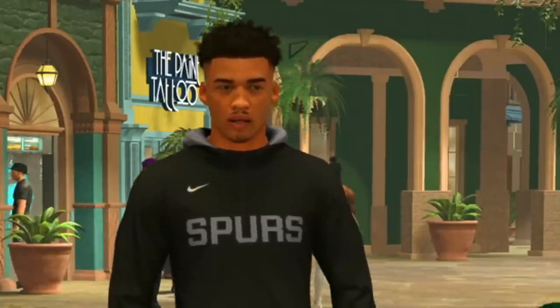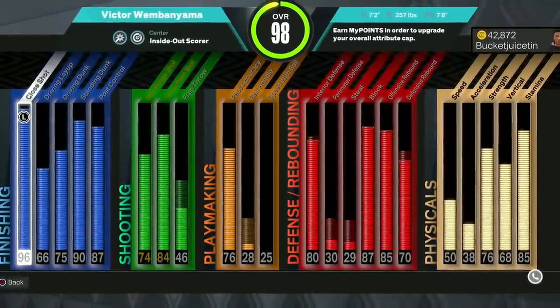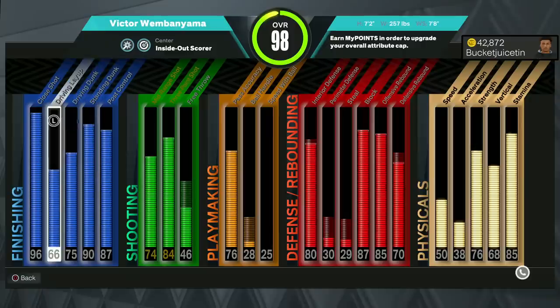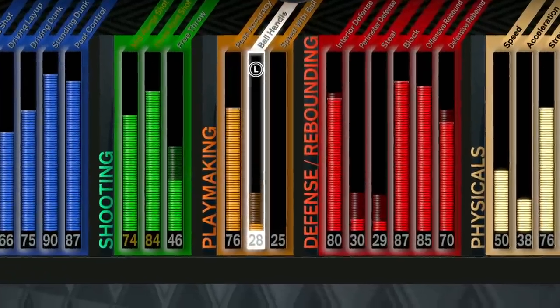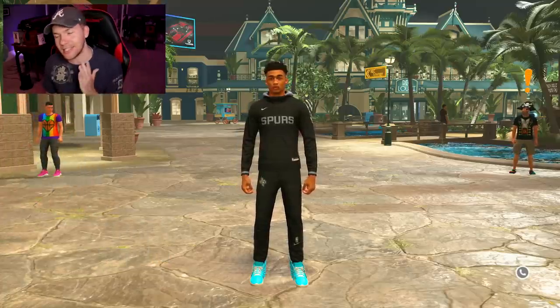Now let me show you this new build — another glitch build. You can see it's a seven foot two Victor Wembanyama build, a little different from my normal build. We don't have contact dunks but we still have a good driving dunk rating, an 84 three pointer, and a 28 ball handle — just remember that.